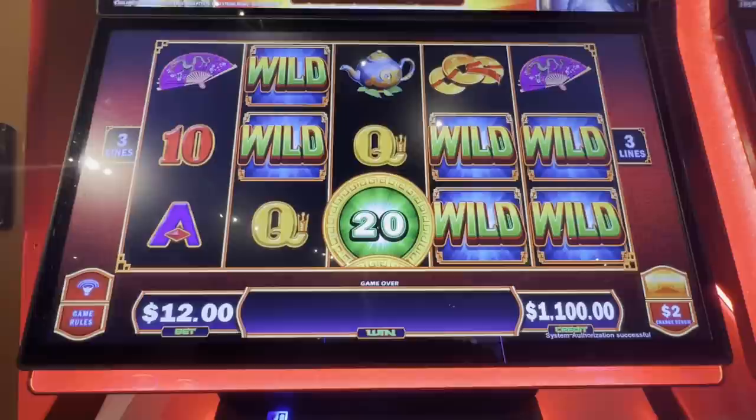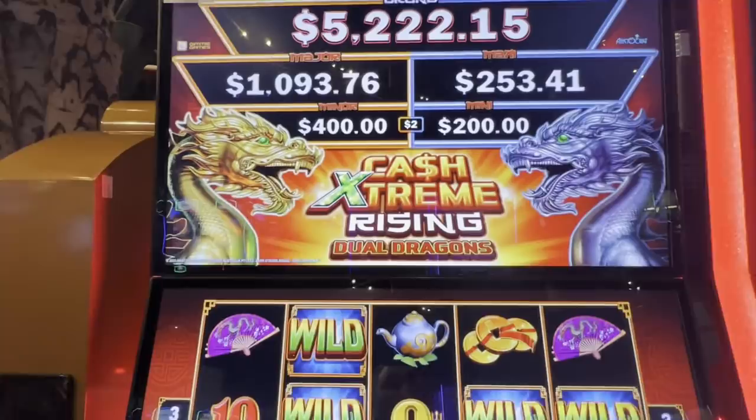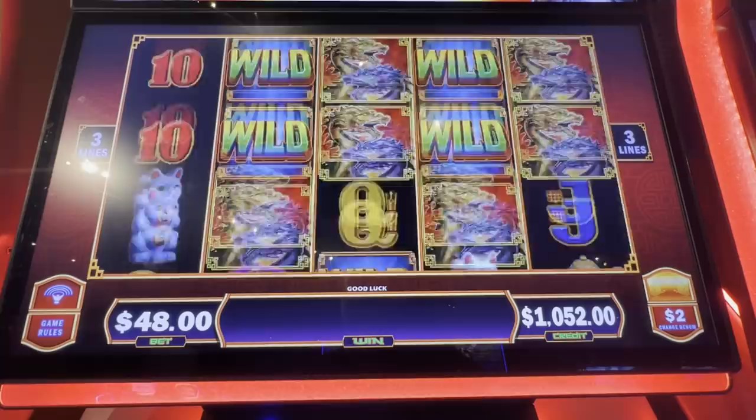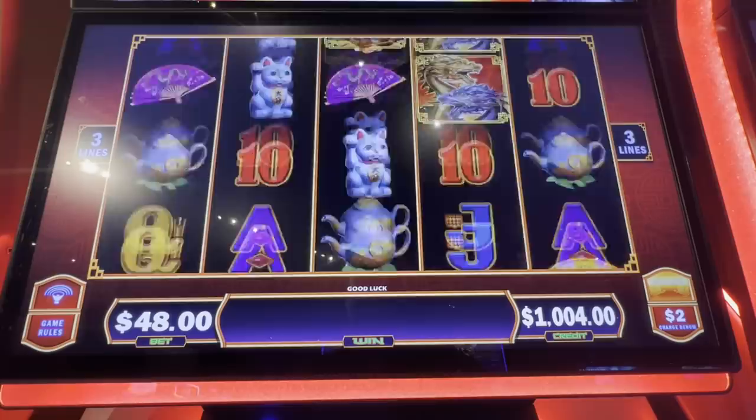Alright guys, Pottawatomie Hotel and Casino — we're playing Cash Extreme Rising Dual Dragons. That's what we're going for. It has the biggest major out of the four little machines here. Aristocrat game, volume is maxed. We'll bet $48 a spin and see what we can do. I have no idea what we really need.